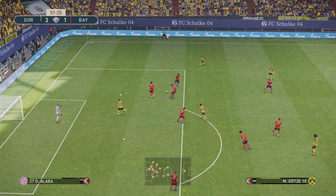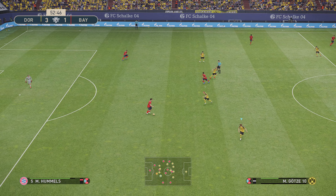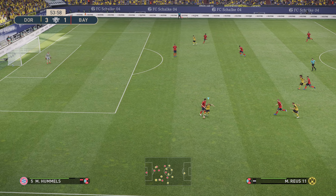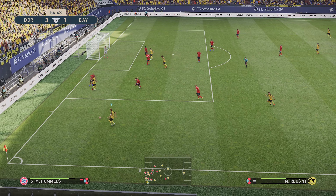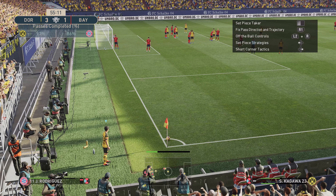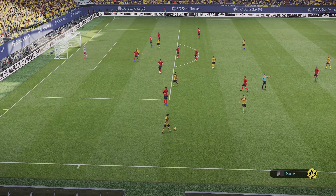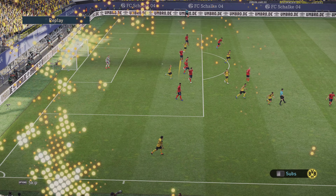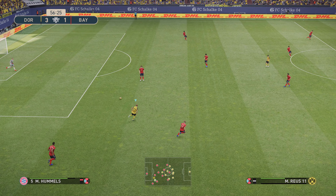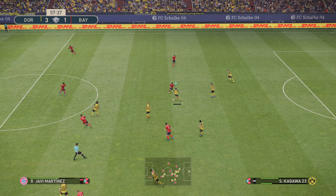Jerome Boateng, Mats Hummels, Thiago — he's ruffled a few feathers. Royce — good tackle. Kagawa at the court. I hate it when that happens — you play it back to him and they're lazy as they come out. Thought he might just get the benefit of that. Mats Hummels, Kimmich, and it's Lewandowski — intercepted, that comes to nothing.